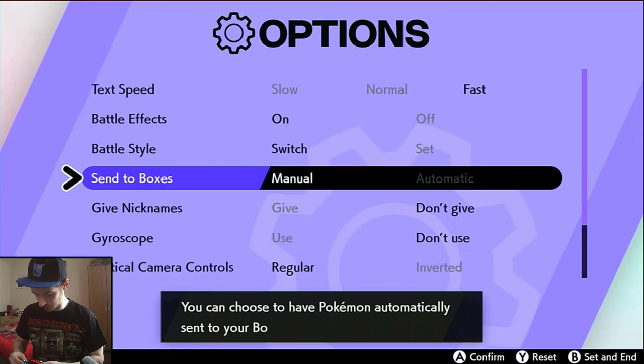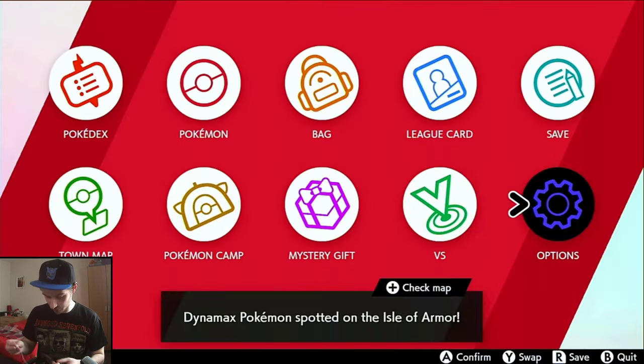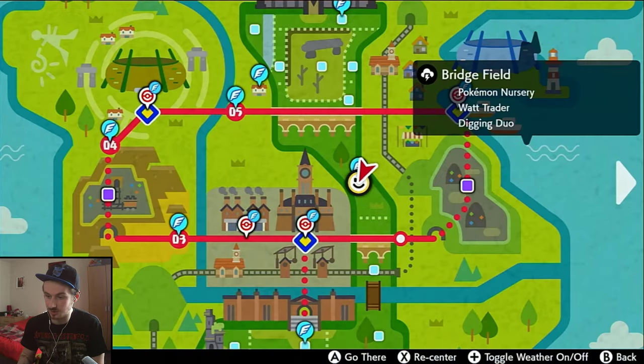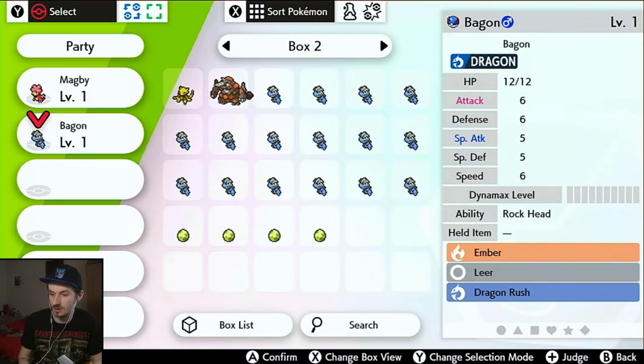It'll change all the stats by itself — you don't need to do this by hand. Basically you just have to hatch some eggs until the one you get has the right nature. We said we wanted Adamant nature, so we'll keep hatching until we get Adamant. I'm also going to check the IVs on each one.